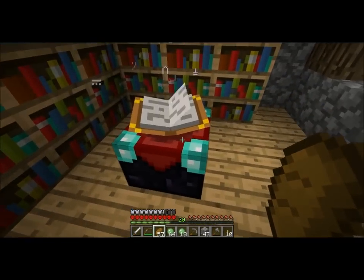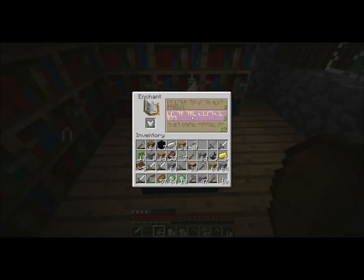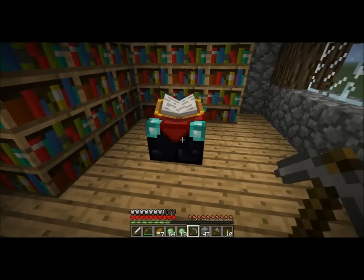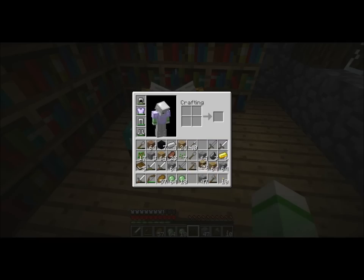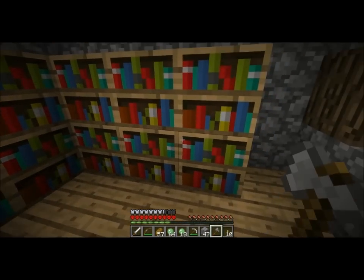Alright, let's do this enchantment. Let's try and get a level 20 enchantment. Protection — that's good. That is successful. Now the problem — can I harvest it with an iron pick? I can. I'll take these books too.